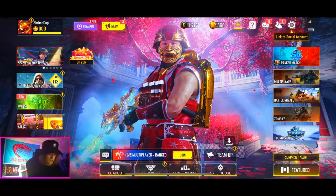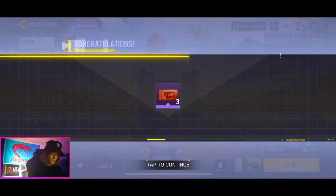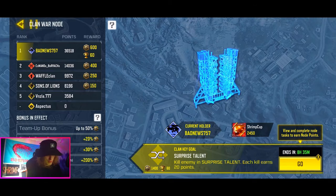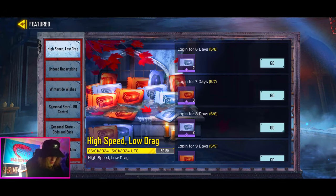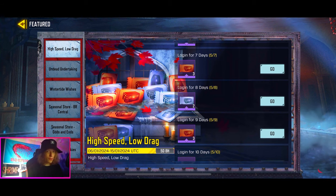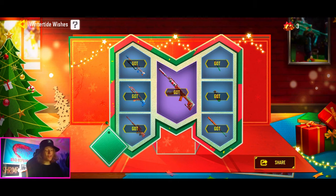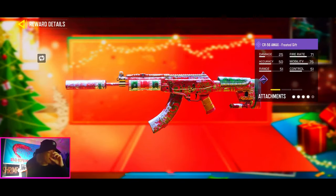Speaking of crate coupons, you want to make sure you claim all your stuff. There are a bunch of login rewards right now — go to your events, I think it's in Featured. You get a bunch of bronze and silver crate coupons; you don't get gold ones but silver ones are pretty valuable, especially for strong boxes where you need two per draw. Also if you haven't done the free lucky draw yet, I made a video on it — you get a pretty cool epic weapon of your choosing. I chose the CR-56 AMAX.